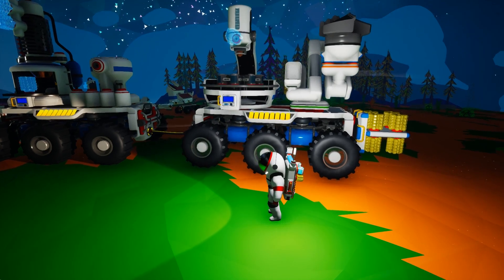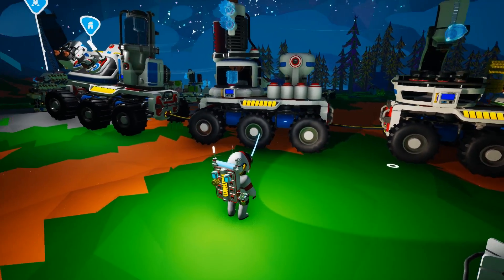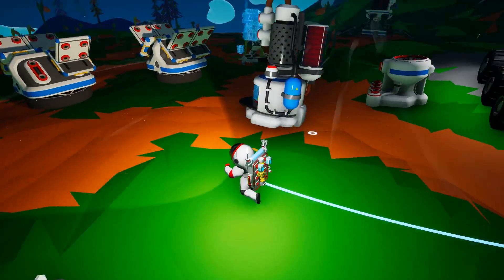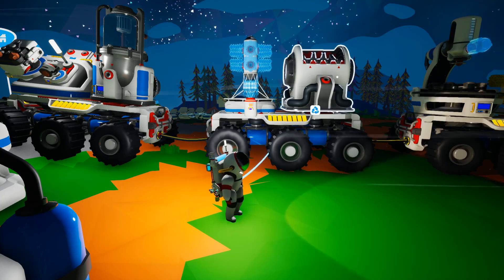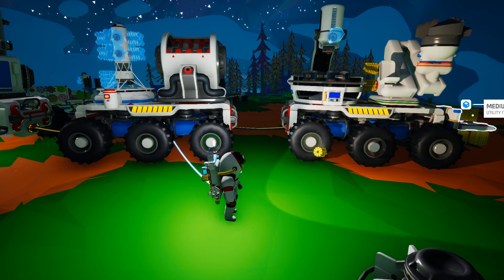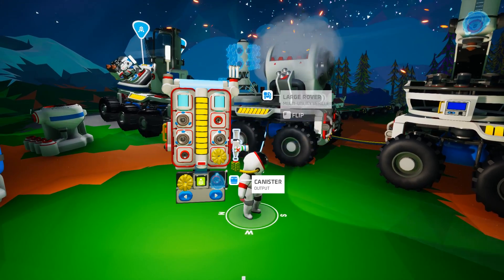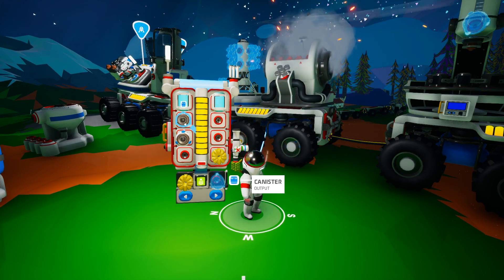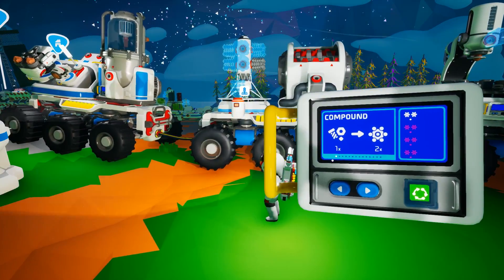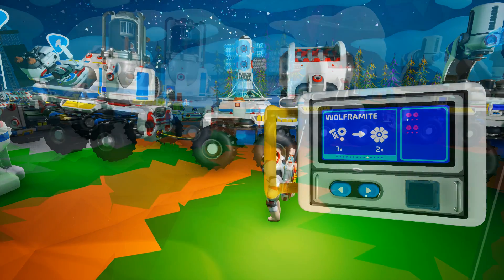For maximum efficiency, I'd remove the smelter and chemistry lab from the second position and replace them with a large shredder and trade platform. The large shredder and trade platform let you take gathered resources, build items to scrap, run the scrapper to generate scrap, and then use that scrap on the trade platform to trade for resources not found on the planet you're currently on.